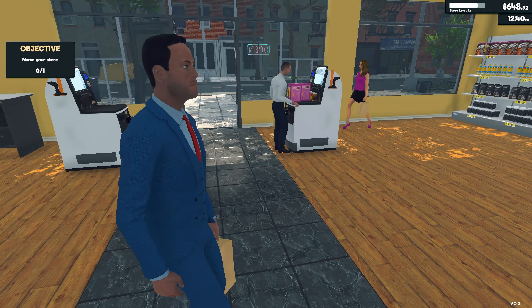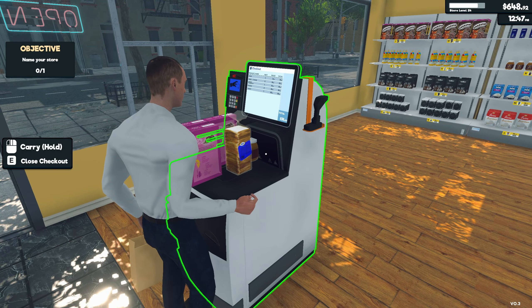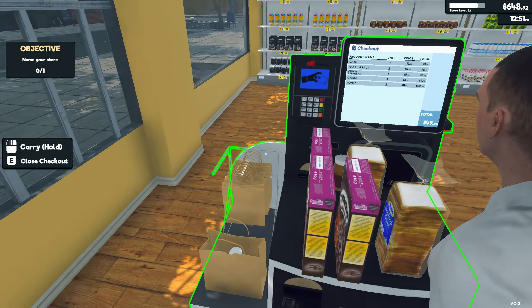A customer needs help at self-checkout. I gotta hold — they're gonna make me do it for them. That's hilarious — seen this before. $94 purchase though, you're welcome. That's actually an incentive to get a cashier, though they're not much better sometimes. I've been a cashier, it's not always anyone's fault — sometimes people just... suck. That's a nice way of putting it.